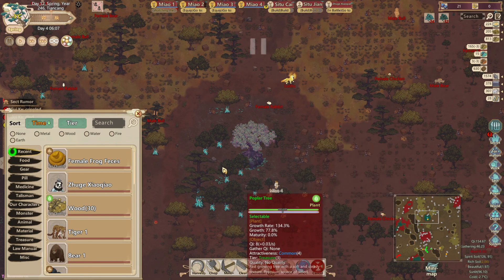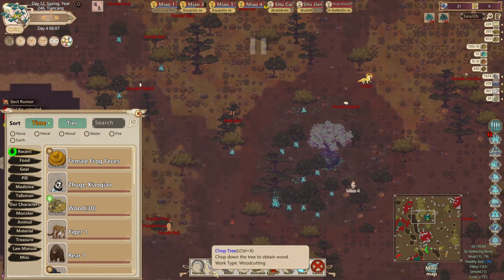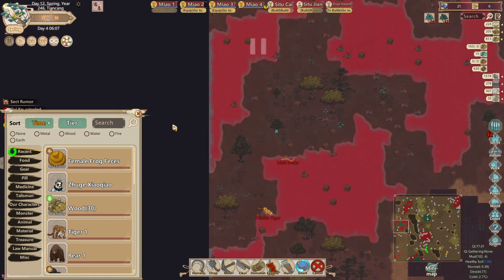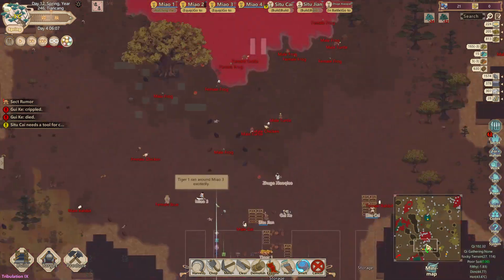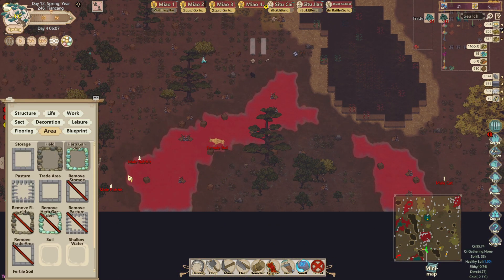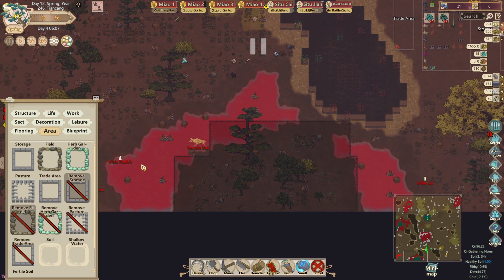So what I want to do is have this all chopped down, and I also want to assign these farming areas. This is really close. Let's just start off with this field right here. Is this spirit soil? No, it's healthy soil though. It's good enough.